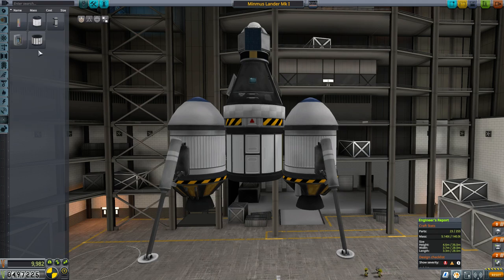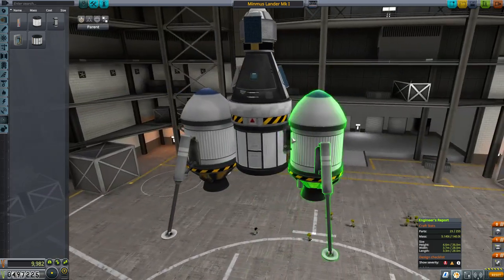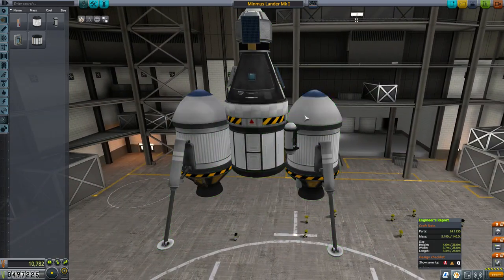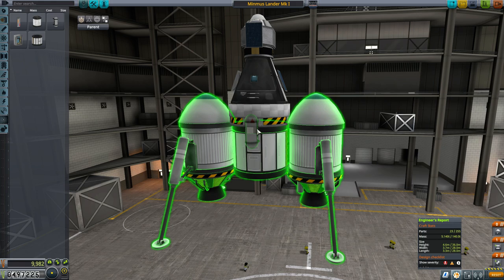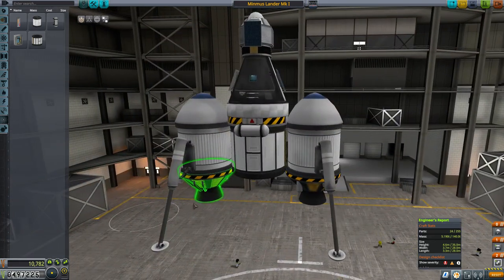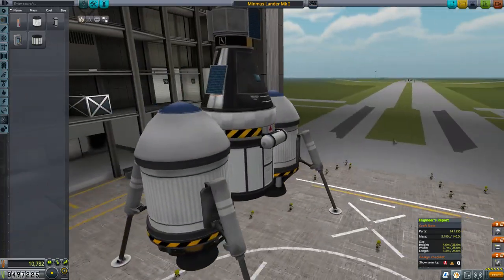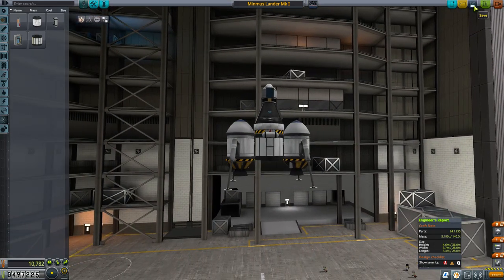Now I'm going to add our last science experiment — the Mystery Goo. I just want one because Bob can reset it. I'll place it where Bob can reach it conveniently. By the way, you can rotate parts using W, A, S, D, Q, and E — I never remember the right rotation so I end up mashing buttons until the right thing happens. We've got all our science experiments — great. Let's do a quick save and build the next stage.